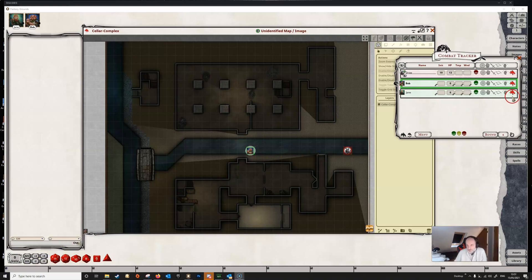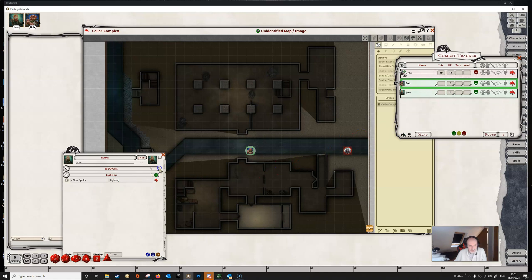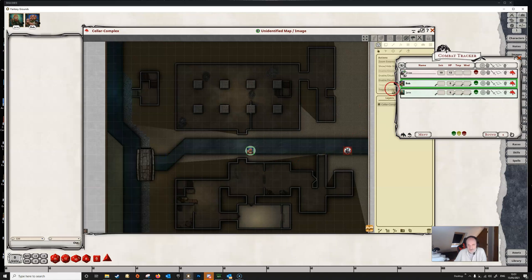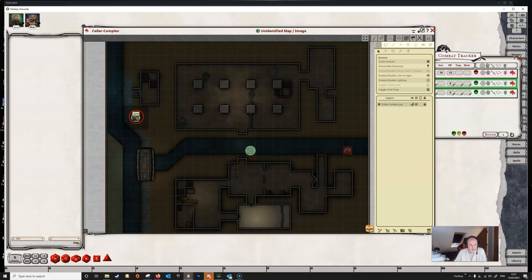Let's now have a look at Jane. Jane doesn't have darkvision — she doesn't have any special senses — so when we place Jane onto the map she can see nothing at all, because she doesn't have any kind of vision. We can give her one of the presets if we wanted to.